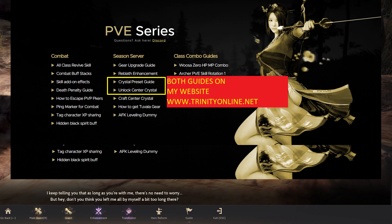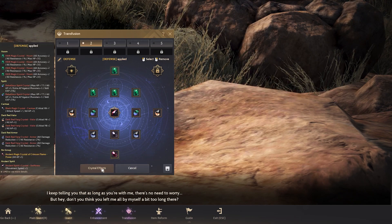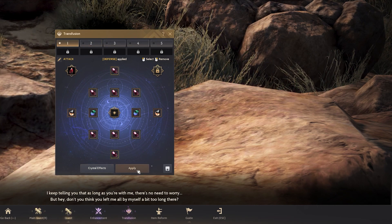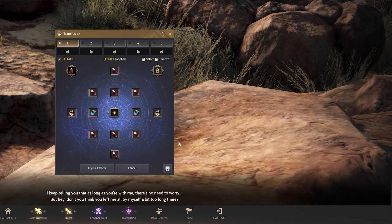All these crystals are actually pretty helpful — the stats are actually pretty high. If I were to apply this right now, you can see all the attributes over here. If I were to apply this set, you will see a lot of attributes, and AP/DP increases as well.